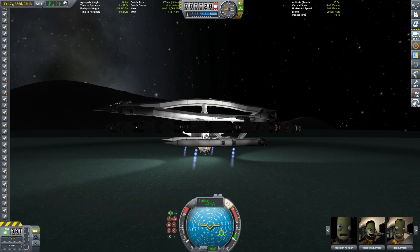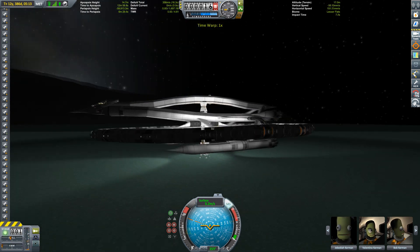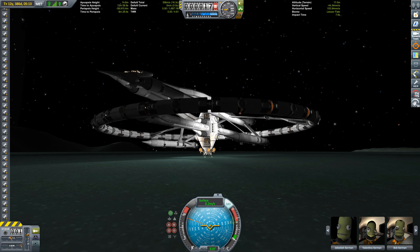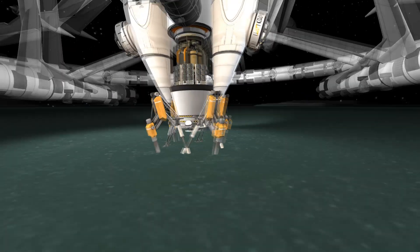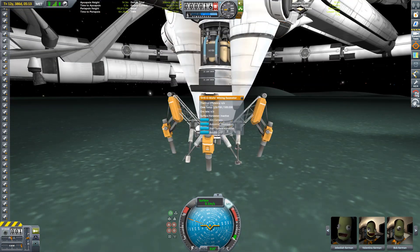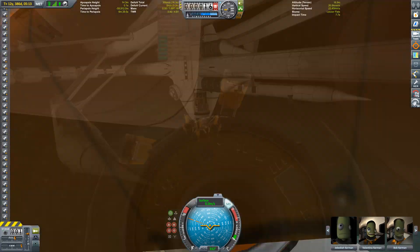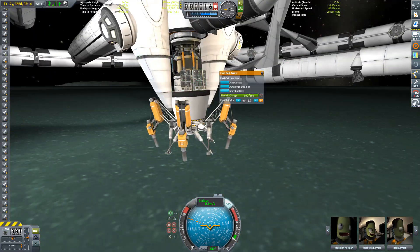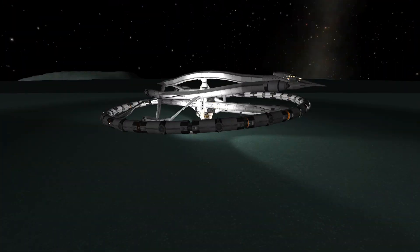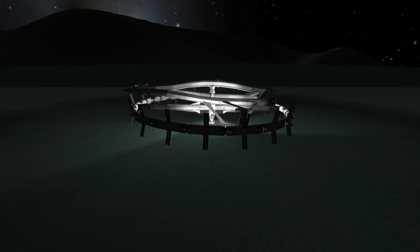Again! It's time to try again, and after a few failed attempts, here we go — we have landed right on the literal dime. The drills are all active and we're drilling for that mighty fine ore, activating our refineries and also the fuel cells, so that we can generate our fuel during the night as well.